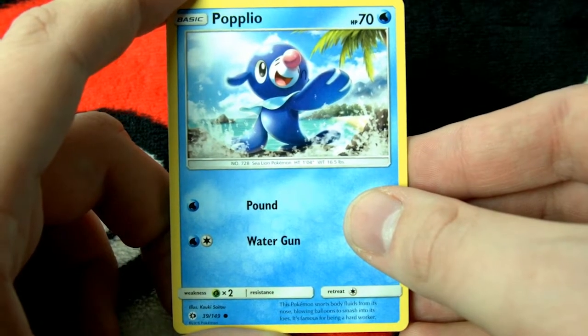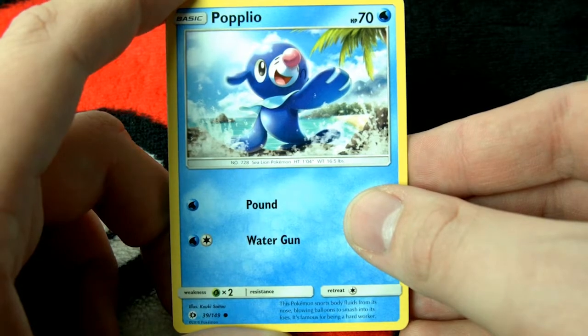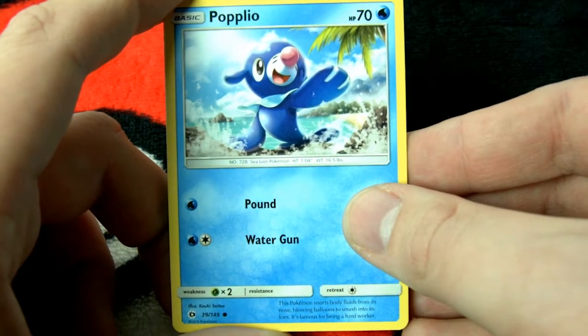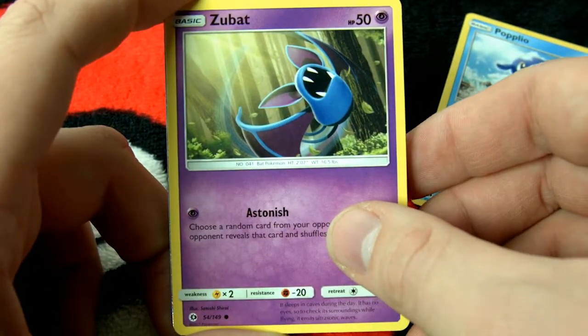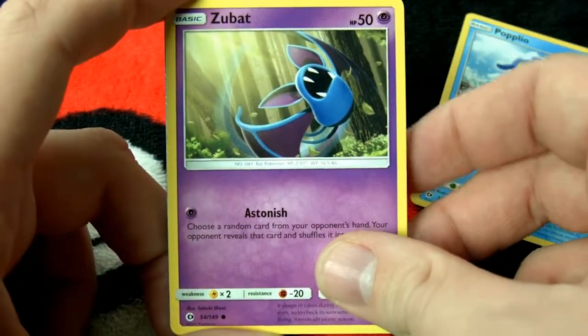the sea lion Pokémon. It snorts bodily fluids from its nose. Here's Zubat in the trees, flying away. That tree looks like it's about to fall on over.